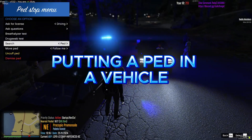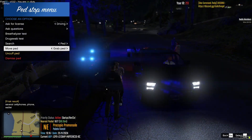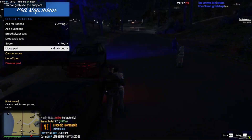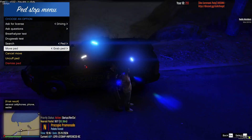To place a pedestrian in a vehicle, first ensure they are arrested. Open the Interaction menu and select the Grab option. Once at your car door, un-grab the suspect and press E to toggle the seat selection. This will securely seat the suspect in your vehicle.